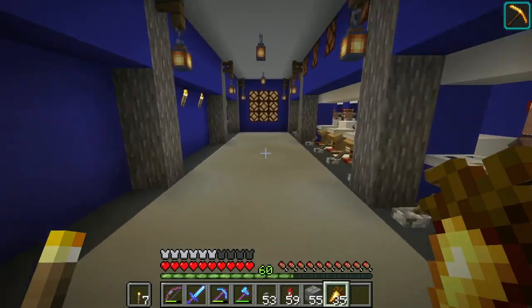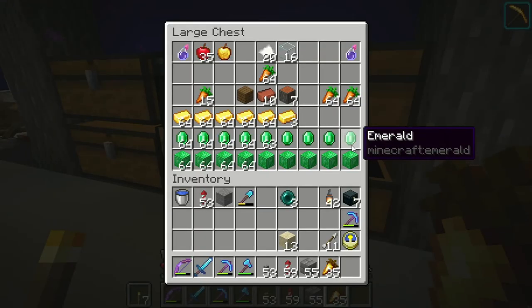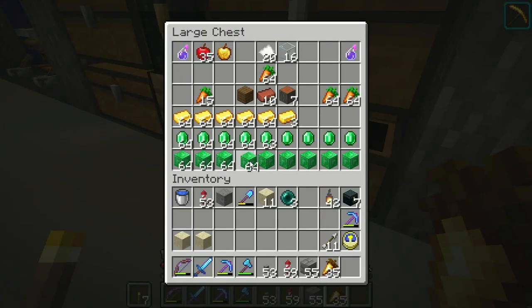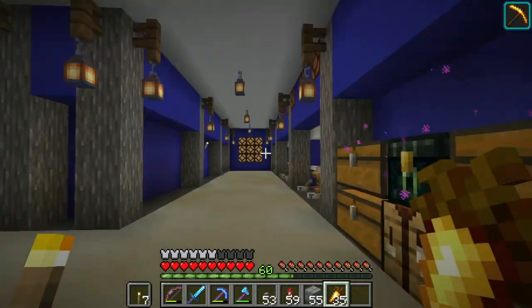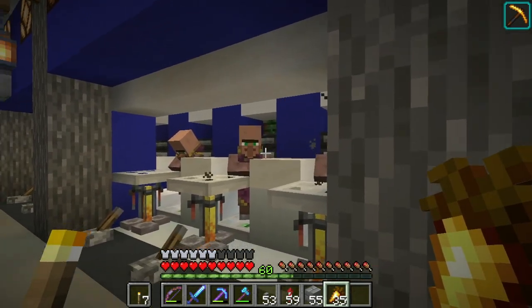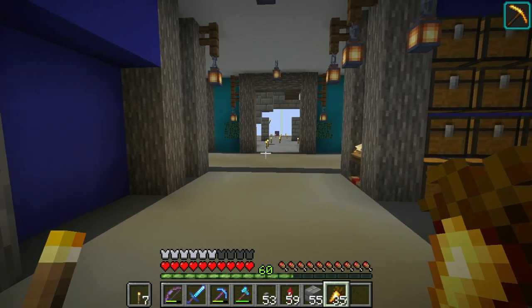Another thing — the main way I get redstone right now isn't from mining, it's from trading. One stack of emerald blocks equals two stacks of redstone blocks from the cleric trade. It takes about five to ten minutes to get a stack of emerald blocks from the book trade, and then maybe 20 minutes to trade with the clerics — so about 30 minutes total for two stacks of redstone blocks. I feel like that might be quicker than mining, but I'm not 100% sure — I'll have to test that one day.